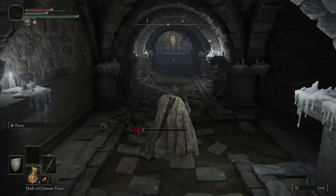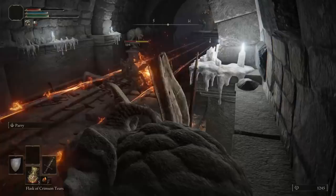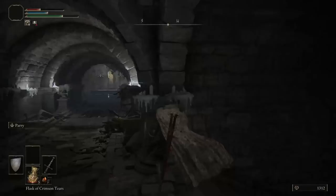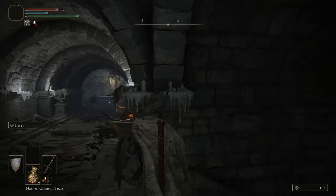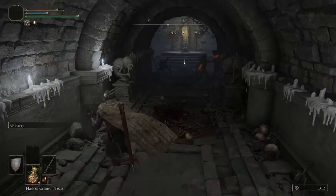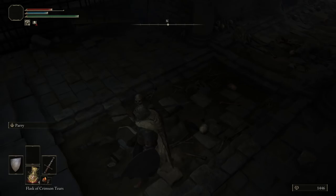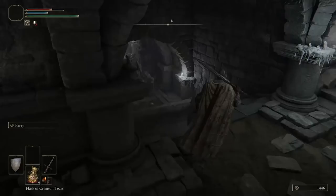You have a pressure plate trap here in the floor — we're going to use that. I roll on it and then roll to the side, and that basically takes care of it. It shoots three times. They've now moved forward, so I can use the pressure plate again — hold up the shield, get the pressure plate, and move to the side. We kill those two without actually bothering to fight them directly, just using the pressure plate. We get five Root Resin — that's really nice, Root Resin is always in need. Then we move forward and we have unlocked the door to the boss fight.